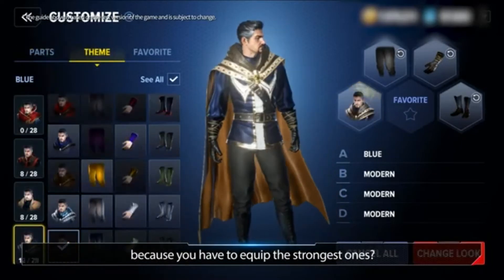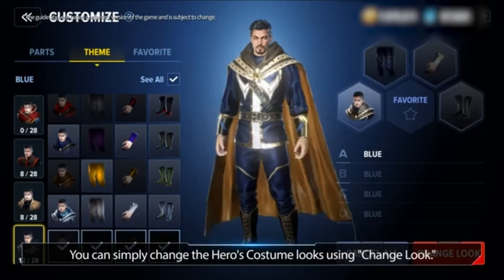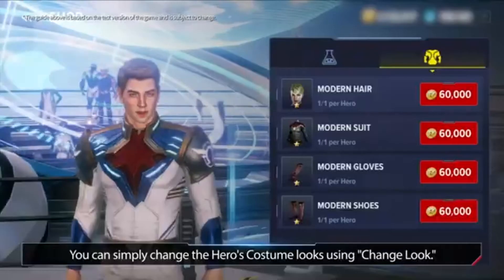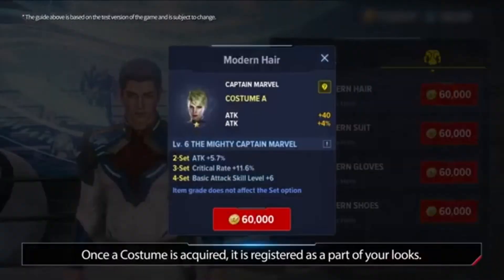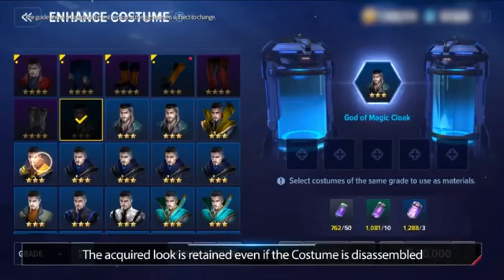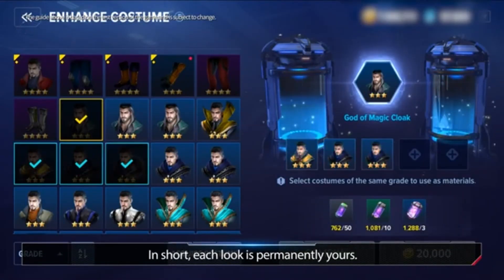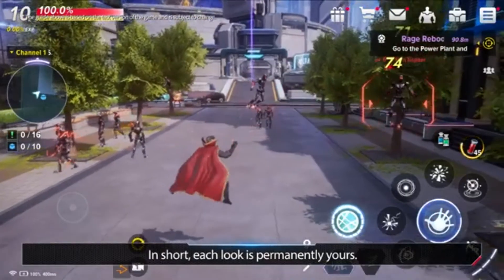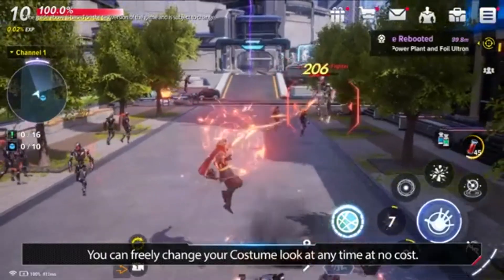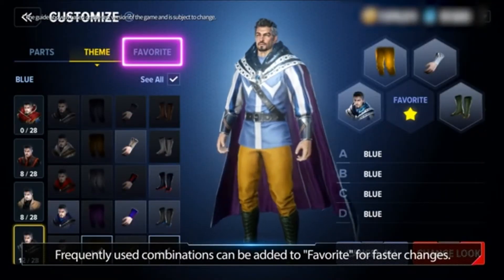Thought you can't change your costumes because you have to equip the strongest ones? Not here! You can simply change the hero's costume looks using Change Look. Once a costume is acquired, it is registered as a part of your looks. The acquired look is retained even if the costume is disassembled or used as an enhancement material — each look is permanently yours. You can freely change your costume look at any time at no cost. Frequently used combinations can be added to Favorite for faster changes.